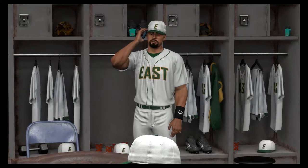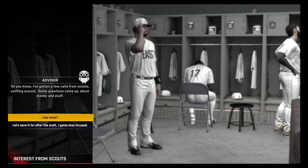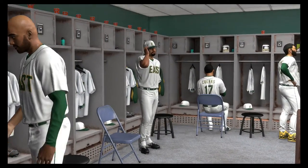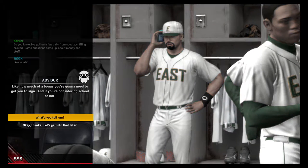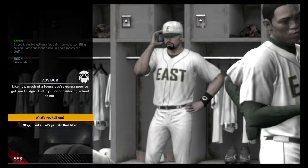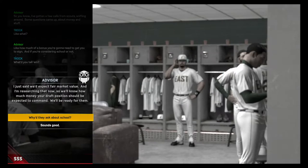Teams begin to identify prospects they may target — a game of dreams also becomes a game of dollars. I've gotten a few calls from scouts sniffing around, some questions came up about money. Let's save it for after the draft, I gotta stay focused. Information is currency — a team that gets a player to name a price may gain an early upper hand in negotiation. How much of a bonus will you need to sign, and are you considering school? After all, why pay more if you can pay less? I just say we expect fair market value, and I'm researching that now so we'll know how much your draft position should command — we'll be ready for them.